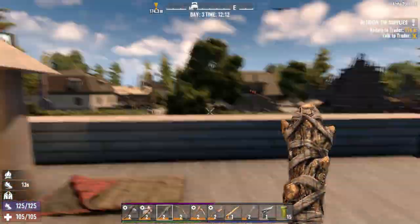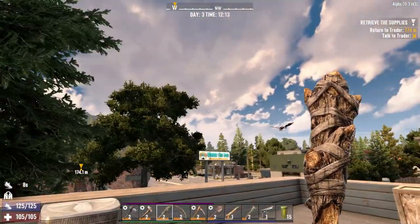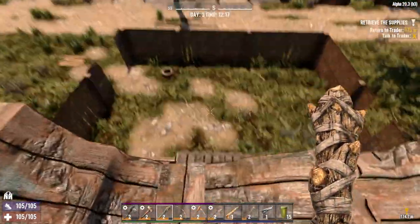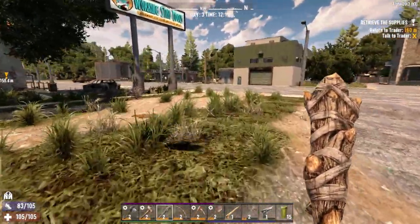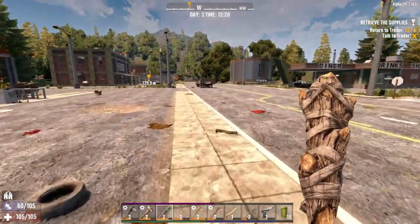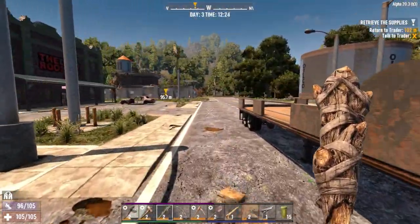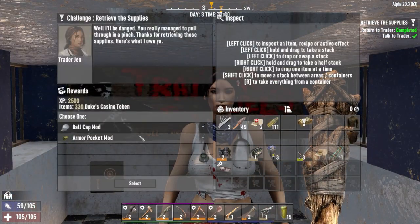Those vultures — is there like two or three of them around me? They're just going to annoy me today. It's quite early for them all to come in — makes me think that maybe this town is actually a lot bigger than I can see. We've only really stayed around this section of it. Yeah, it looks like they're going to hover over our base location. Trader Gen — let's hand this mission in. Don't spend it all in one place. Armor pocket mod — always useful.